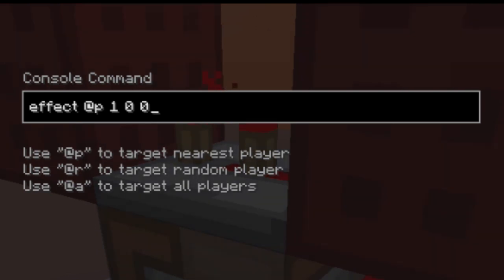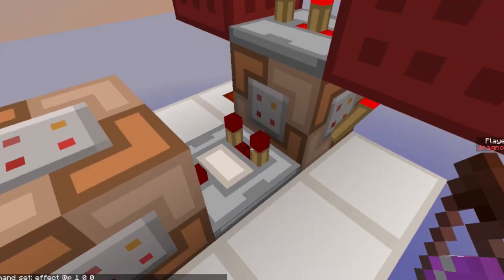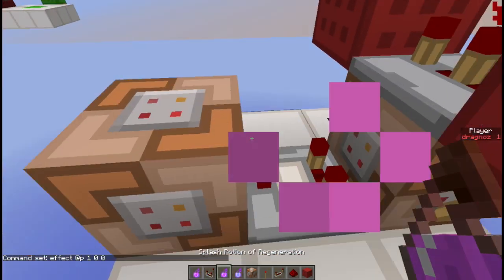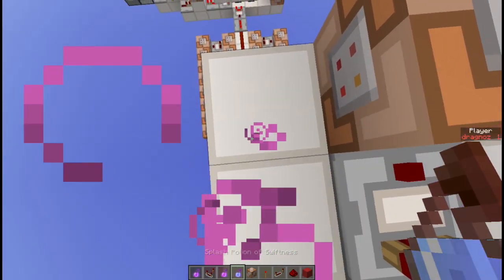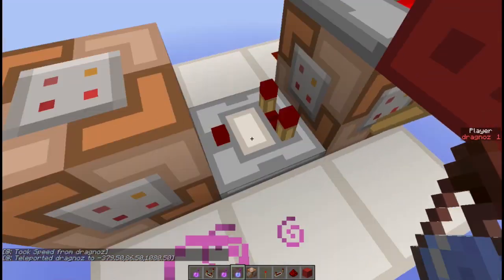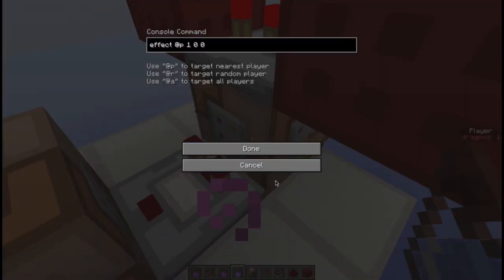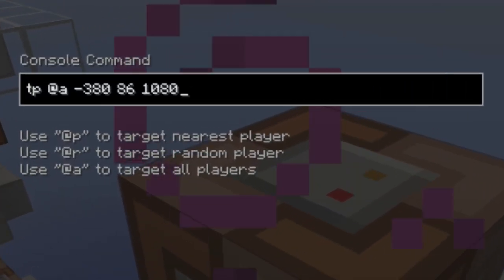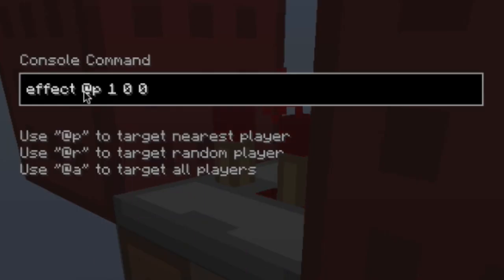Basically, if you remove a potion effect from a player it will actually activate a comparator. You'll see I've got 'effect @p' with speed at zero seconds and strength zero, which removes any speed potions from me. If I splash myself with any random potion, nothing happens — but the moment I splash myself with a speed potion, I'm instantaneously teleported back to the spawn point. This is because the command block removes the effect from me, causing the comparator to turn on and issue a teleport command.